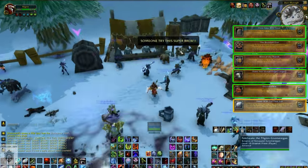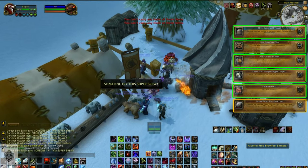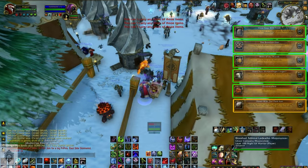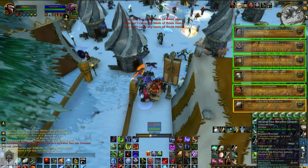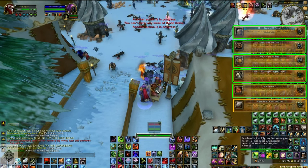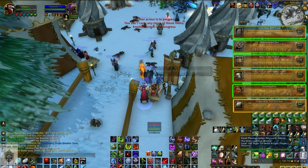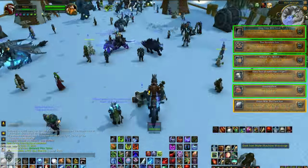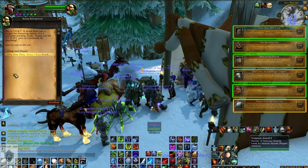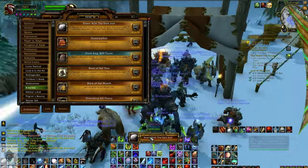And finally we have the Down with the Dark Iron achievement. Periodically, the Dark Iron Dwarves will try to crash your party in the main event area of Brewfest. It happens once every 30 minutes and you need to hold them off for 5 minutes. It's pretty easy when there's a lot of people, but this event is not soloable. Grab the beer steins off the tables surrounding the event and chuck them at the invading Dark Iron Dwarves. Hold them off for 5 minutes and they'll leave behind a gear part on the ground. Click on the gear, accept the daily quest, and turn it in for 10 Brewfest prize tokens and the Down with the Dark Iron achievement.